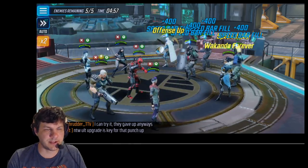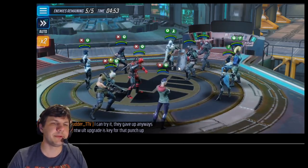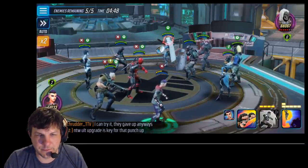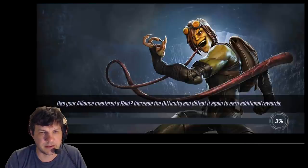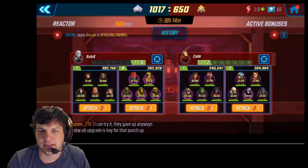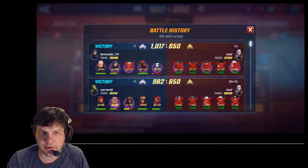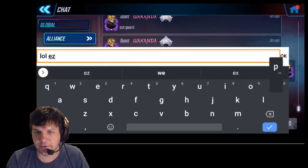Look at all that speed bar fill at the beginning — it's crazy how much turn meter X-Force gets. This is about a 40k punch-up. With war buffs this team is 280k and I think the other team was 320-something — yeah, 280 going into 327. So that's a 47k punch-up, which is pretty good.